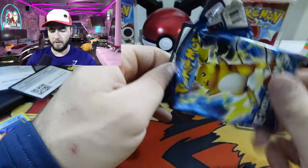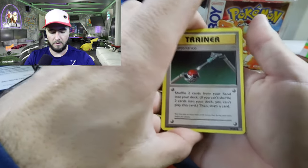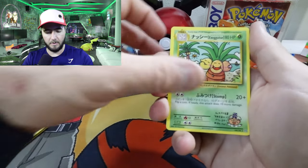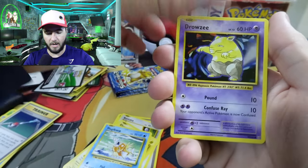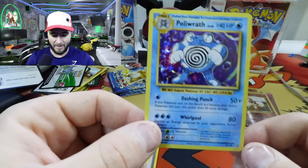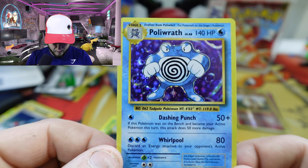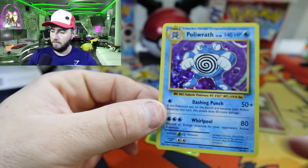Evolutions is definitely something I've been wanting to open for quite some time now. We got Maintenance, Executor, Misty's Determination, Rattata, Electabuzz, Magikarp, Drowzee, Caterpie, with the Reverse Metapod right behind it. And there we go — we got the Holo Poliwrath! Beautiful. Super happy we pulled the Holo, especially Poliwrath. Very, very nice.